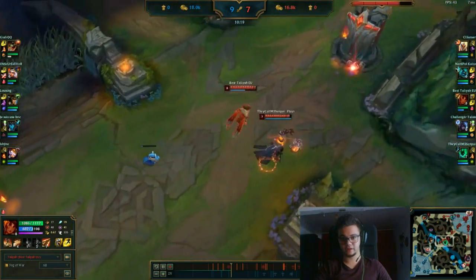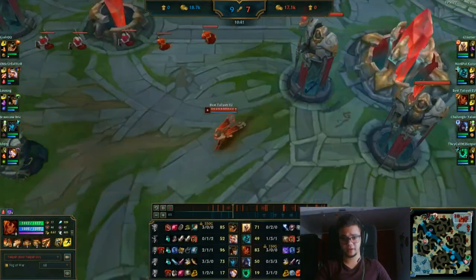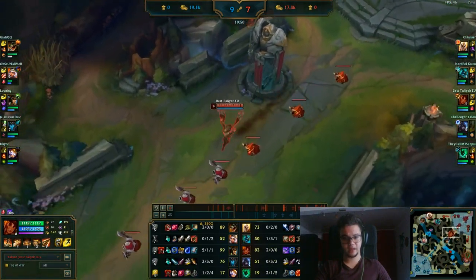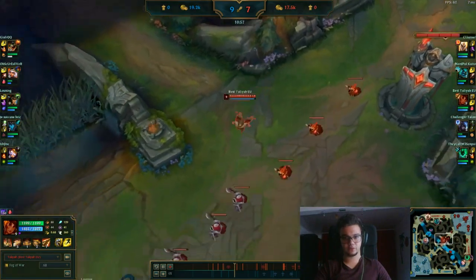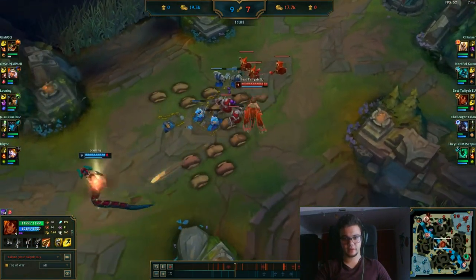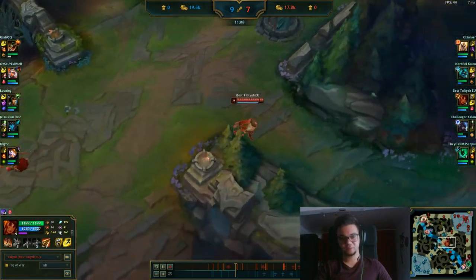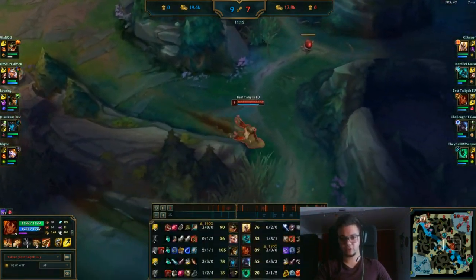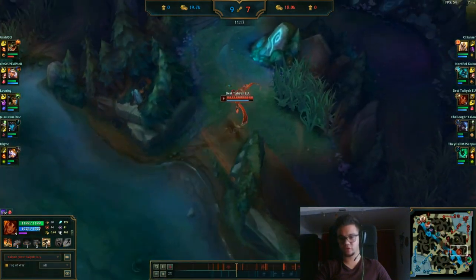We tried to gank their Cassiopeia and we failed, so another recall. You can see my itemization here — I'm 3-0-0 now and I'll probably get dived soon. Focusing now on controlling the map, trying to get these wards down here. As you can see, that's my vision ward — or no, that's Thresh.